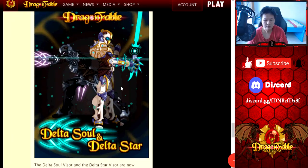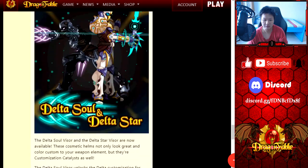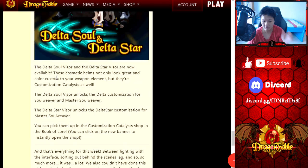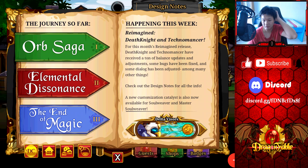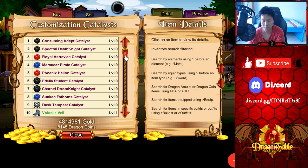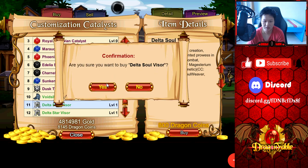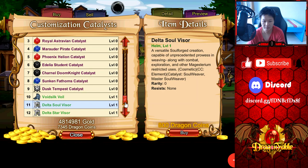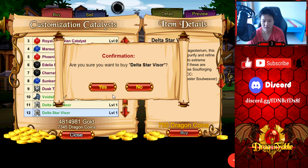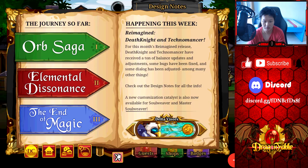Yeah, they are both completely different looks in some sense, so I guess I'll have to buy them both. Luckily there is still a 50% DC bonus going on right now, so if you want to get your DCs, do it quick because the bonus is going to end in less than two weeks. I did buy myself a fair bit of DCs so I can spend on these lovely looking cosmetics. This was done by Dracelix, by the way — job well done, Dracelix.